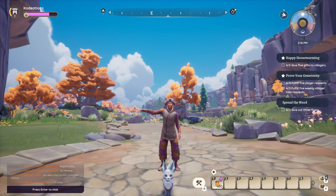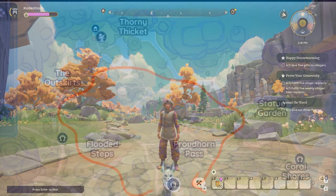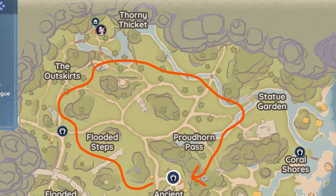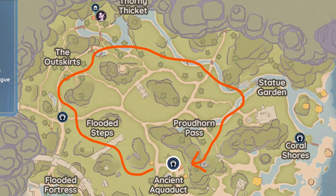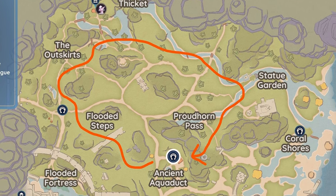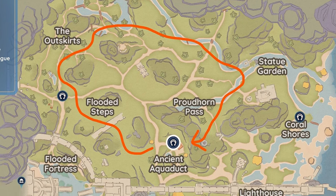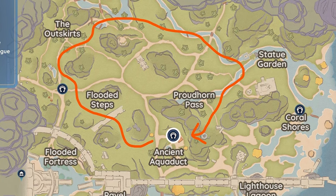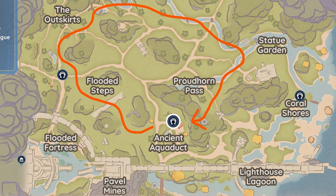Welcome back to the channel! Today I'm going to show you guys the best way to farm sweet leaves and silk in Palia. This officially brings us to Bahari Bay, as you can see here on the map. I'm going to pull up a screenshot to show you the specific route we like to use — starting right around the ancient aqueduct and working our way in a circle/oval pattern through all the different areas.